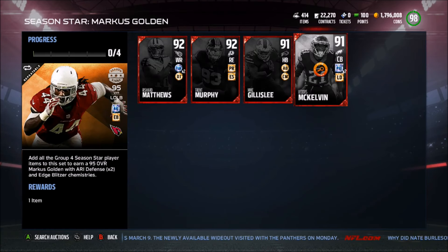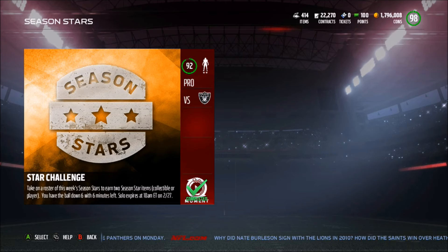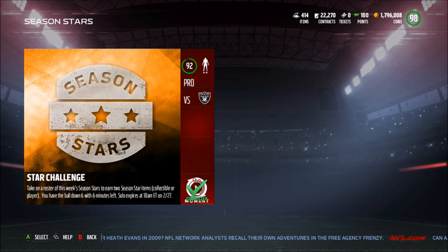The trick to making a ton of coins extremely fast — you can do this every single Monday. Every single Monday they drop a new solo challenge that gives you two rewards: you can get either a collectible or a player. The cheapest collectible was Leotis McKelvin for about 8-9k, and the cheapest player was Mike McGillissey over 20k. Say you get two collectibles — the odds of getting the same ones probably aren't very high, so you're probably going to make at least 20k. This solo challenge gives you six minutes, you're down by six, you put on two-minute clock — you can do the whole challenge easily in five minutes.